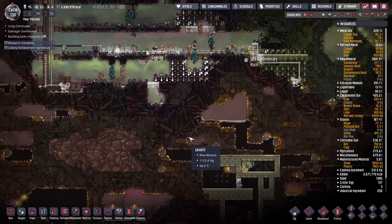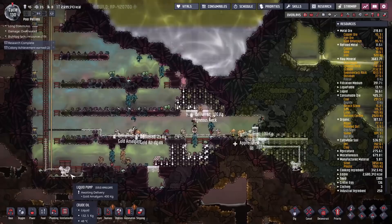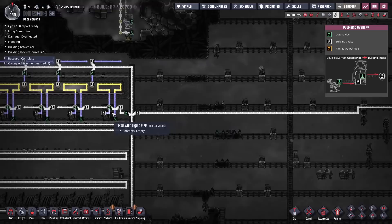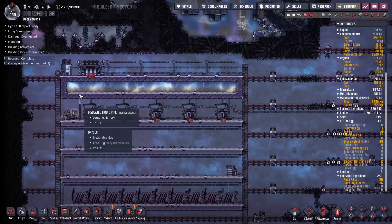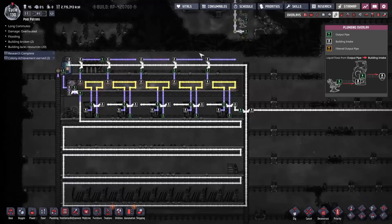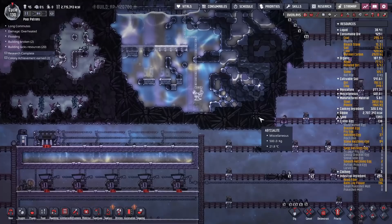First, we need to get this oil out of here and pumped back up to our refinement stations. All that tasty crude oil we found is going to get pumped all the way up and across, and we're going to start filling these refineries in order — takes about 800 kilos per refinery to fill it up. We also want to start filling up our cooling loop. It goes all the way around — we'll break it just there for the moment, fill up that liquid tank, then once it's full we can turn it on and it should rotate all the way through chilling everything down.